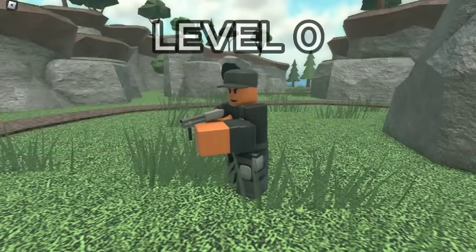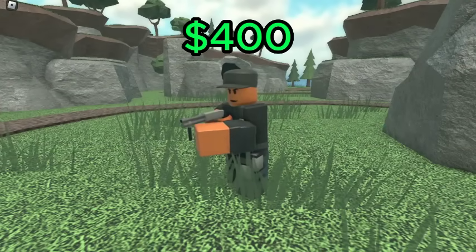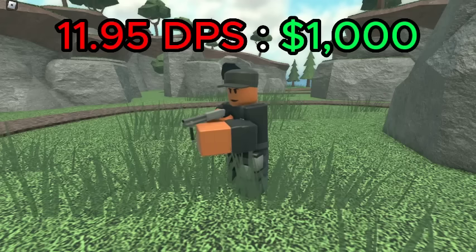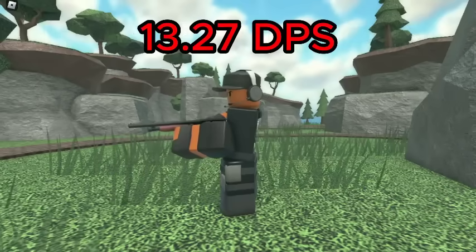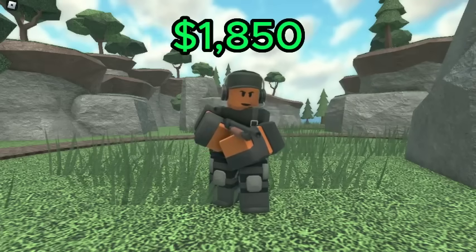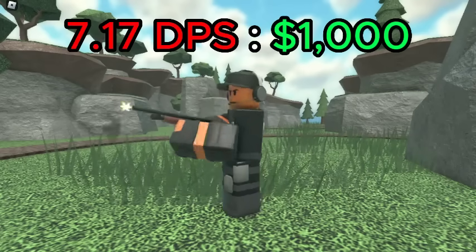For the Shotgunner, the best value is level 0, which deals 4.78 DPS for a total of 400 cash, giving it a DPS cost ratio of 11.95 DPS per 1K spent. For hidden detection, level 2 is the best, which deals 13.27 DPS for a total of 1,850 cash, giving it a DPS cost ratio of 7.17 DPS per 1K spent.